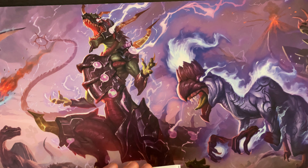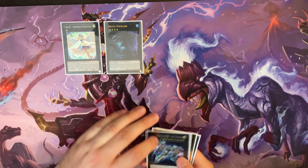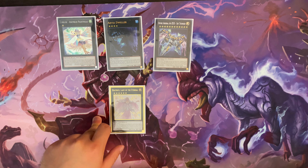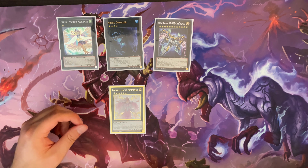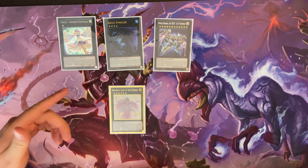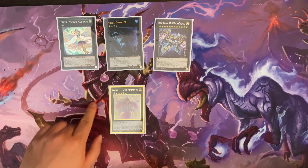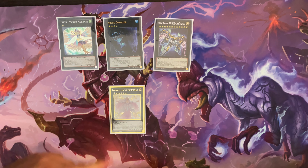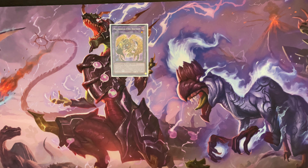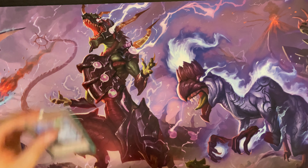For the XYZ monsters, we have one Downerd Magician, one Abyss Dweller, one Double Azuse, and one Beatrice. Beatrice is kind of part of the combo which allows you to get an extra Drytron into the grave to keep going further in the combo and end on a better board. You can also use it on your opponent's turn to dump an Eva to give you more negates for Herald of Perfection, which is kind of nice. Then we have the one Millennium-Eyes Restrict off Instant Fusion to help prevent hand traps.